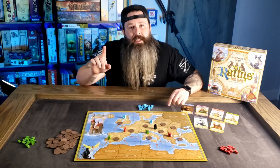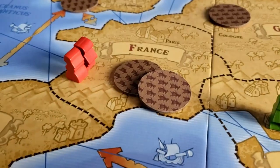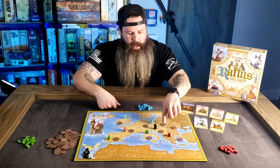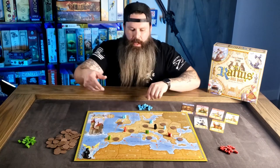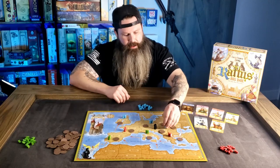The first step of a player's turn is the action phase. Players will choose one of the locations on the map and put a number of their meeples equal to the number of Plague Chips there. For instance, here in Hungary there is one chip so I can put one of my meeples. Had there been two Plague Chips there, I could have put two of my meeples.